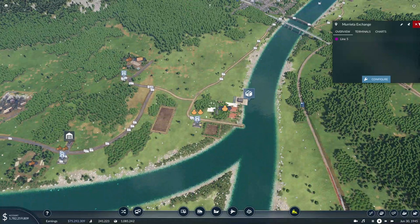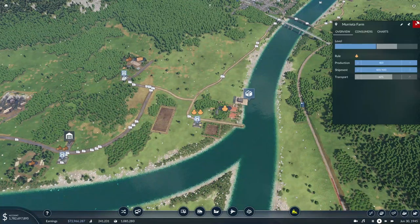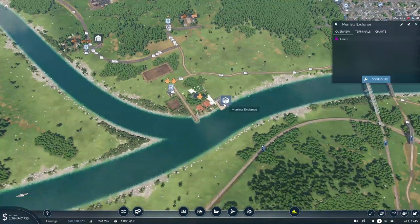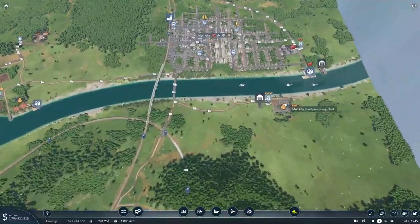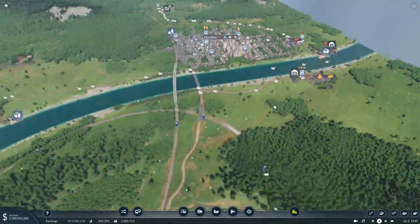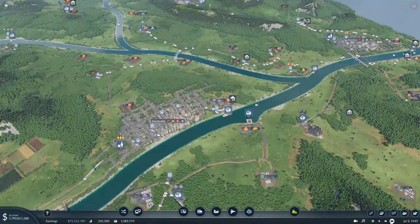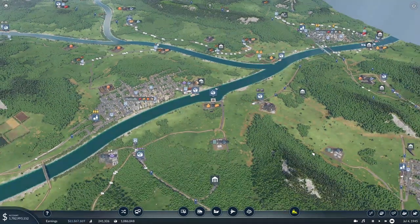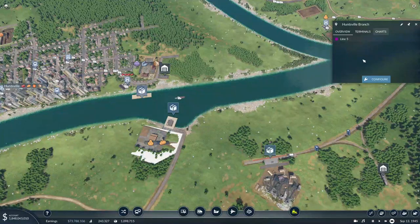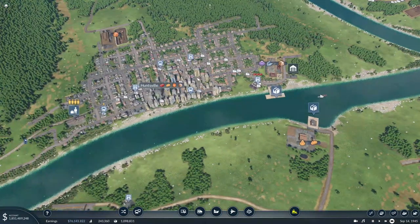All right, so now we just gotta sort of wait and see if this farm will recognize the line and start putting some grain at this harbor. Here are our boats moving pretty slow, but they should get there at some point. Okay, so we have our boats in here now — they're just gonna keep going around and we'll come back later and check up on it in this episode and see if we get food getting produced and sent over to Huntsville.